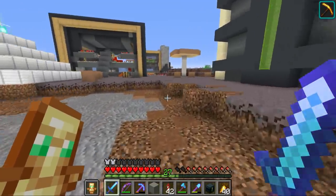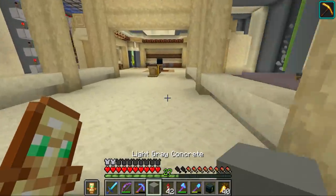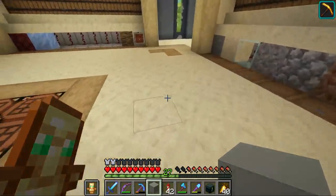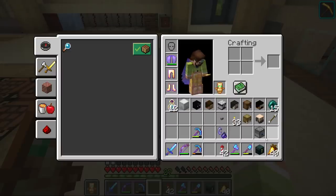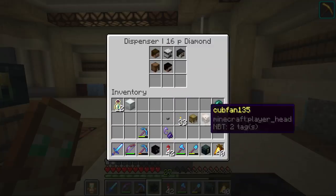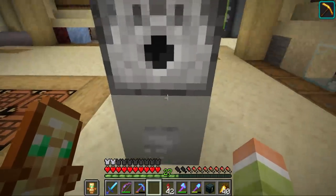I thought I'd make it a little bit more interesting as we progress through the Demise game, after reading your guys' comments saying that we should wear a different mob head every episode. So I thought it would be funny if we place down a dispenser, fill it with a bunch of different hermit heads, and then randomly draw whoever we become this episode.